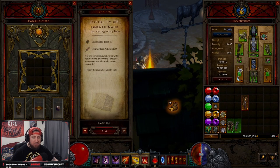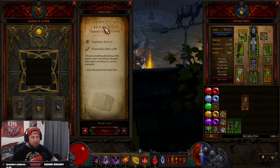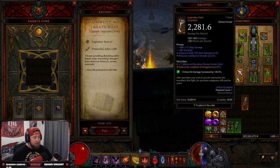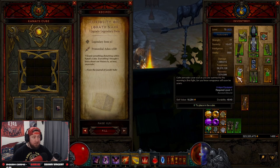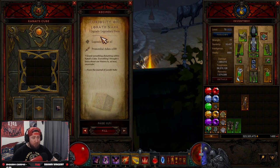One thing to keep in mind: you need to be very selective about what you pick, because just like in Season 27 with the Angelic Crucibles, you can only have one upgraded item equipped. If I upgrade my Dawn using the Curiosity of Larath'Nahar recipe in the Cube, I can't upgrade anything else with that recipe — because I can only have one equipped. I could upgrade my shoulders, but I couldn't equip both my shoulders and my Dawn if they've both been upgraded with this recipe.